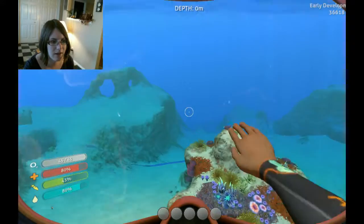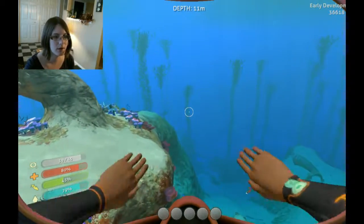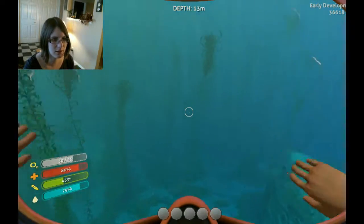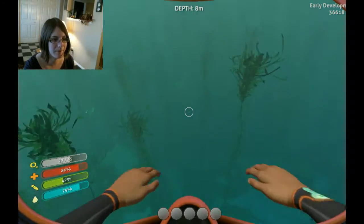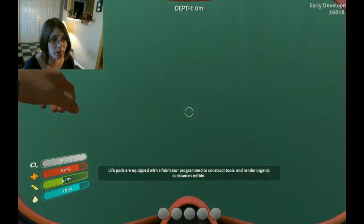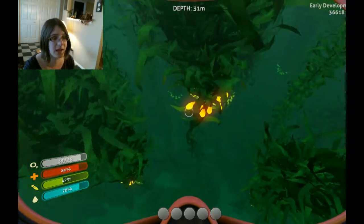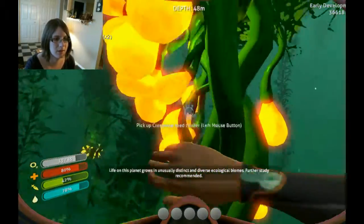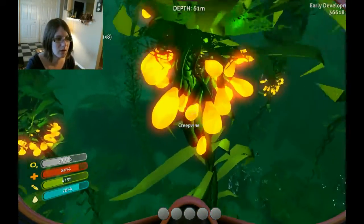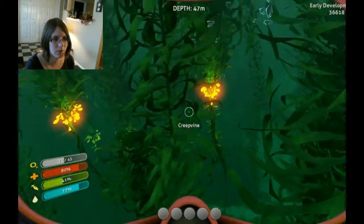We're off to find the kelp forest. In we go to find ourselves the seed clusters, if there are any nearby. There's the glowy stuff. If I remember correctly, there's a ton of stalkers around here, and stalkers will eat my face. So we are going to dive in, get the stuff, and get the heck out of here. Pick up as many as we can carry. Inventory is full. Back up we go. We didn't attract any stalkers. That's very nice.